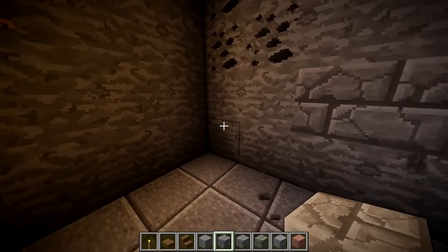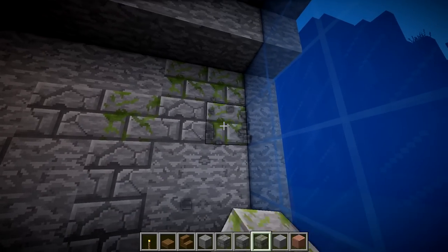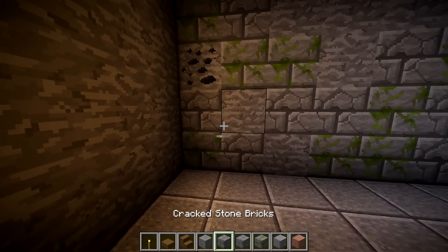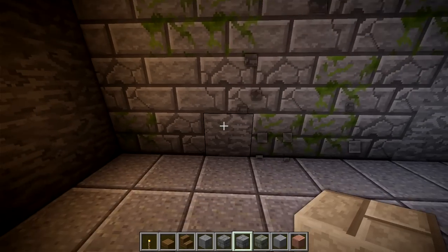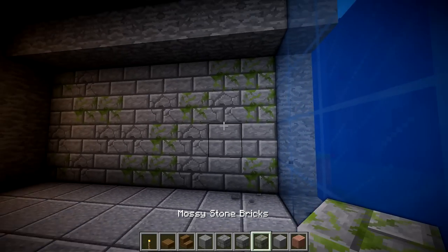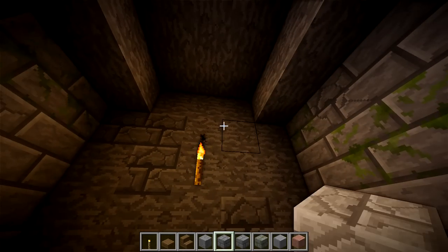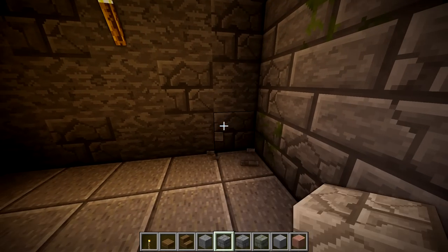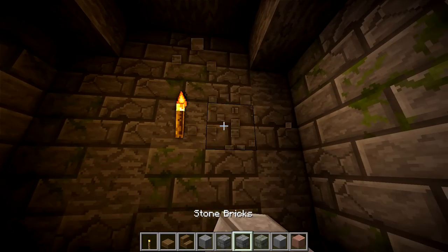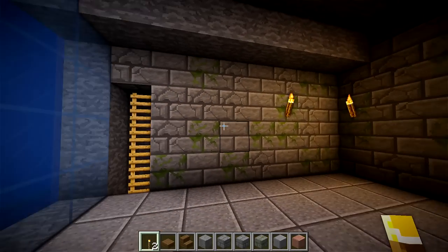Let me know in the comments how hard it is to get mossy stone bricks now. I know you used to have to find the stronghold and they were a super rare block. I know mossy cobblestone used to be like a commodity on a server. Anyway, don't forget this back wall — just randomly place the blocks without any set pattern. That's the beauty of it; it's supposed to look a little random and rustic. Make sure it's at least stone brick and you'll end up with something that looks pretty cool.